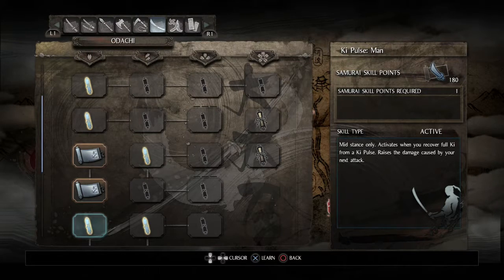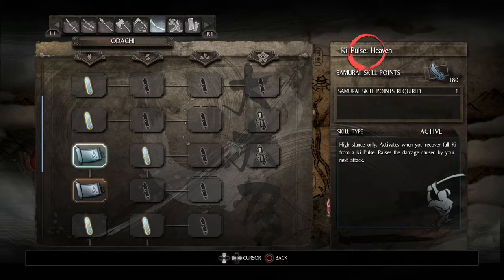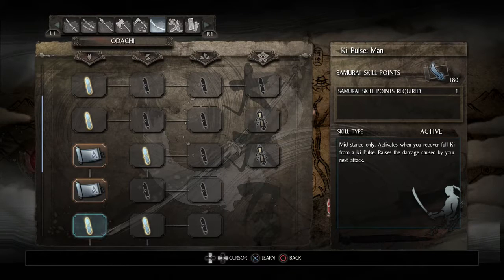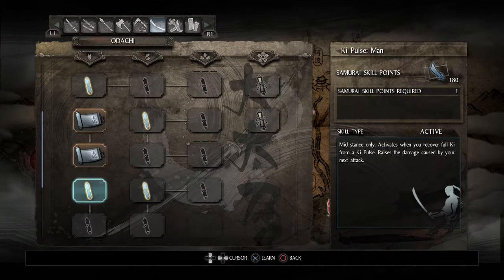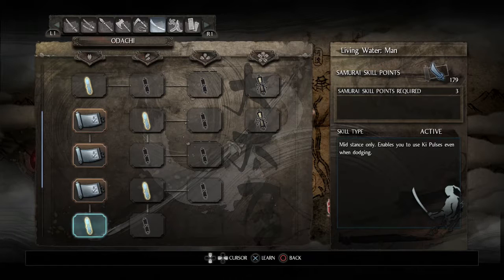Interestingly, something I just learned and never realized during my playthrough - the translation of this skill is highly inaccurate. It says the same as the high stance version: after a perfect ki pulse, you raise the damage of your next attack. That's true for high stance, but the mid stance version actually does something different. It makes it so that while the buff is active - which only lasts a few seconds - the next attack you block consumes no ki whatsoever, meaning you can block anything that's not straight up unblockable like a command grab. I'm going to try to get used to using that, since I never realized that's how it worked because of the inaccurate description.